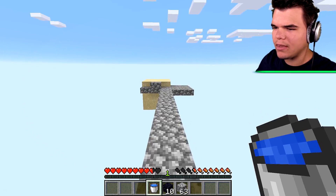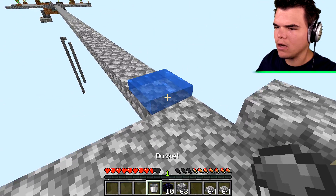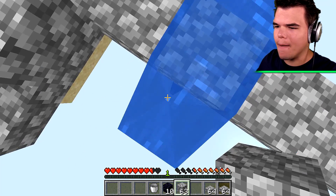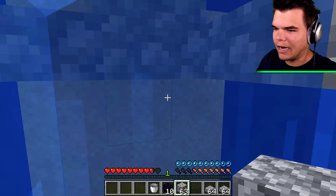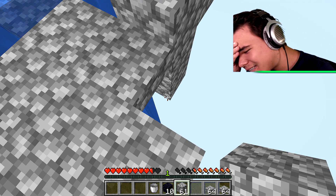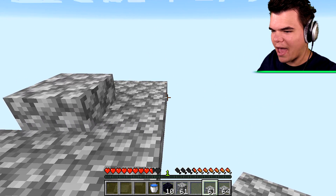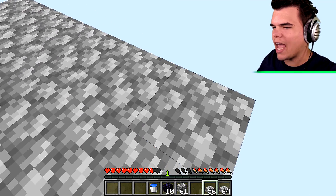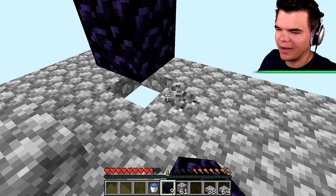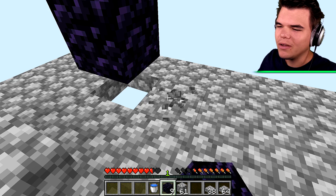We've got the water bucket - we're going to put this down, right over here. I need to be really careful because I'm going to go down. No, it fell down. Are you kidding me? I shouldn't have built right next to it. I just ruined the sand. I guess it doesn't really matter - what can I do with sand anyway? You can make glass, but who needs glass? I'm so dumb. I just got rid of all the sand and that was exactly the thing I didn't want to do. This is my first skyblock world, please excuse me.